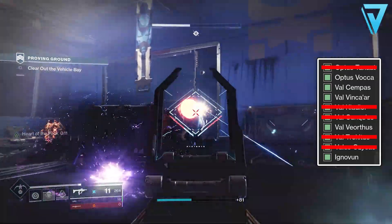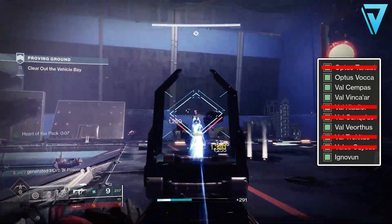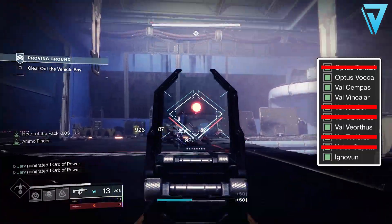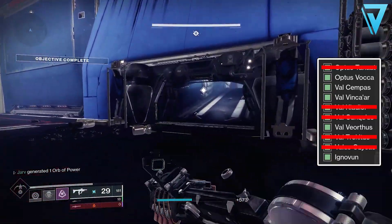If you don't see either of those targets then they've likely been replaced with a Halphas Honor Guard. It definitely helps if you are part of a fireteam so you can keep track of who is killing what and call out when VIP targets appear. Once you've taken out all the VIP targets in the tank room and cleared the rest of the ads, we're ready to move on to the next part of the Proving Ground strike.